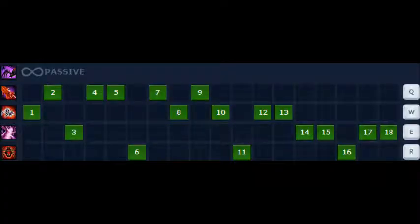Ability sequence: you're going to start with your W, make your way to your Q, go to your E, back to your Q again, and then your R for your ultimate.